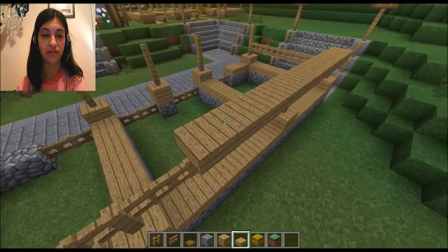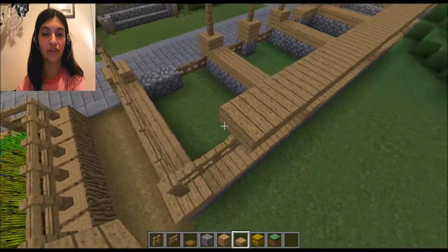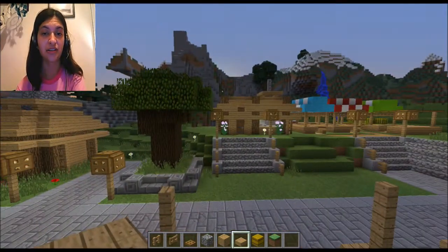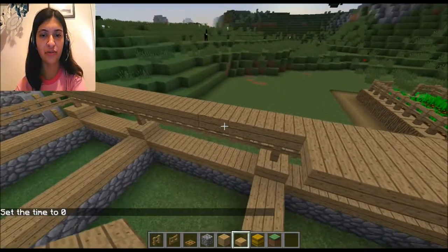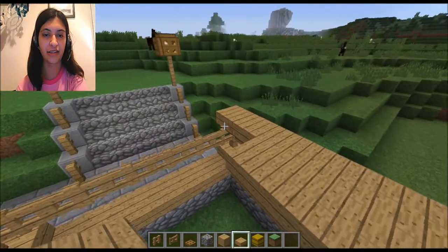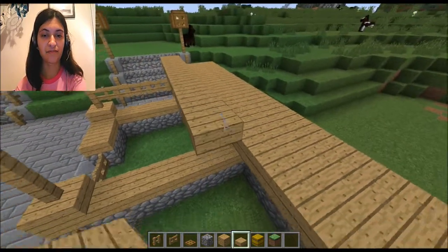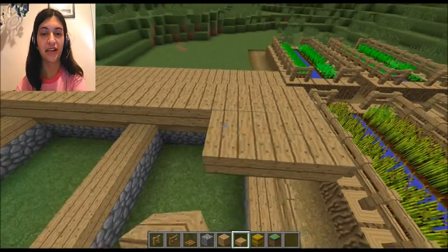The way I'm building this should make it so that you're not getting up on the horse and hitting your head on the roof and dying — although I don't think that happens with half slabs. Oh, it's becoming nighttime. I have clouds turned off, by the way, because I've been using my shader pack a lot lately.